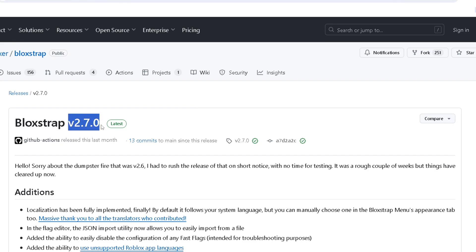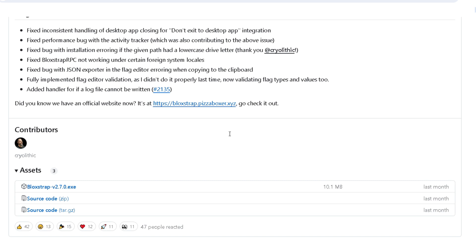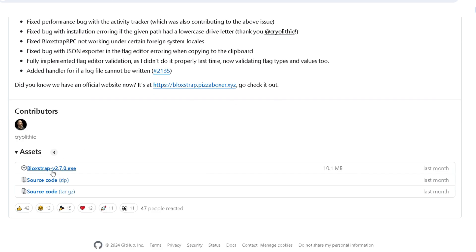You want to click on another link that's in the description. It should pull you up to this tab right here. Now you want to scroll down, click Bloxade vpoint, whatever the version is, .exe, and run that installer also.